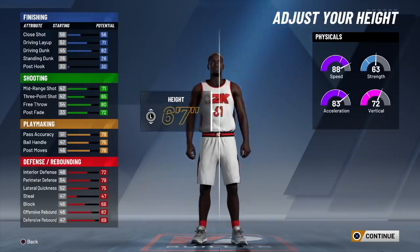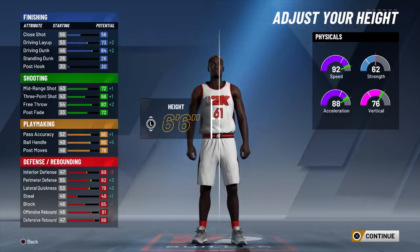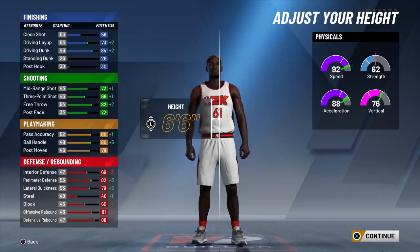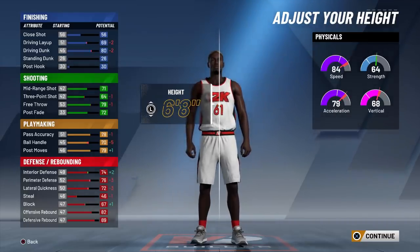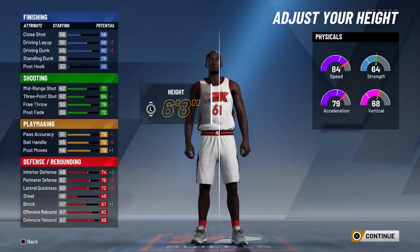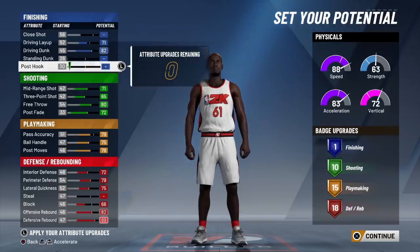You go build, I went 6'7". You can go 6'8" or 6'6", but if you go 6'6" you might as well make a two-way slashing play. So 6'7" or 6'8" are the only two heights you should really go here. In my opinion, 6'7" is the most balanced overall, so I'd recommend y'all go with the way I made it.